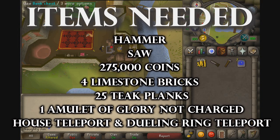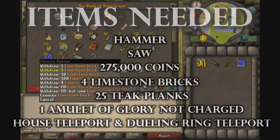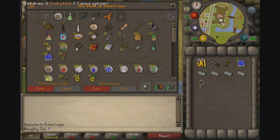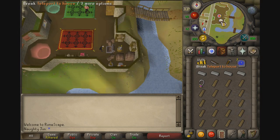You need a jewellery ring to bank once. What we're going to need is four limestone bricks, one Amulet of Glory uncharged, and 25 teak planks. We're going to do two trips as we won't have enough in one go.